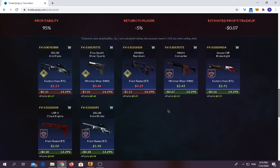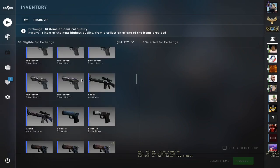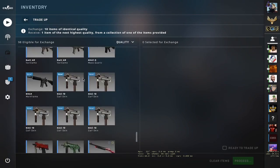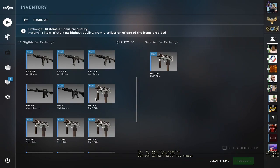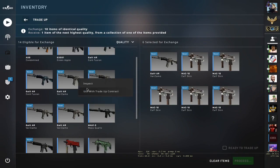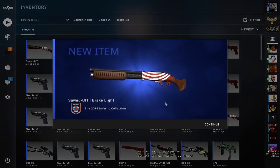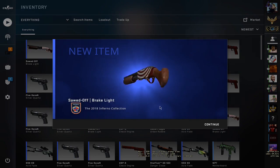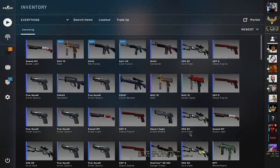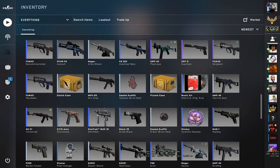Let's get straight into it and try for the converter. Let's place the inputs — five MAC-10 Calf Skins and five AR Galios. Let's hope for the M4A4 Converter. We made a bit of profit, around 60 cents. I'm not going to complain about it.